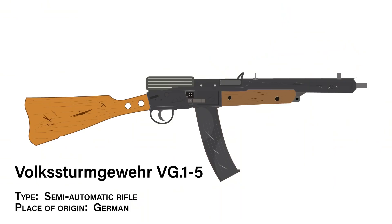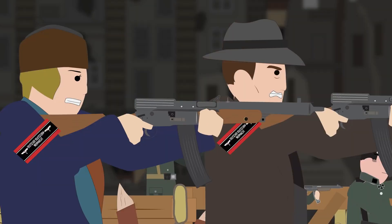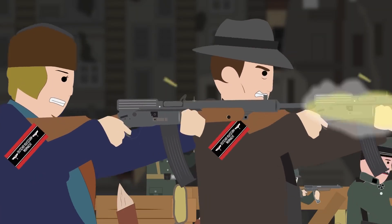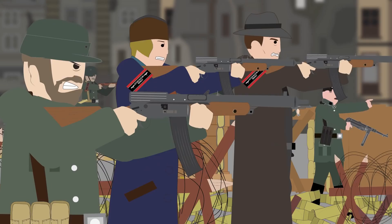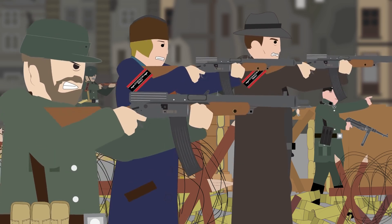The Volksturmgewehr VG-15, type: semi-automatic rifle, place of origin: Germany. Maybe the most famous of Germany's last-ditch weapons is the Volksturmgewehr, translated as the People's Assault Rifle. This oddly shaped and clearly cobbled-together rifle was a mainstay of the German Home Guard, known as the Volksturm or People's Storm. This rifle was supposed to give extra firepower to the severely under-trained and under-equipped Volksturm militia, used as the final stopgap between the Allies and the complete collapse of the Third Reich.